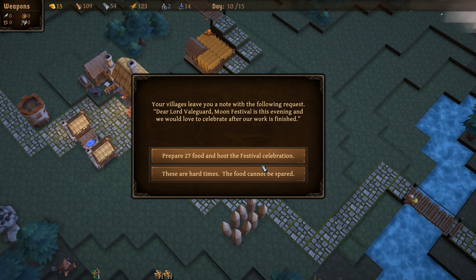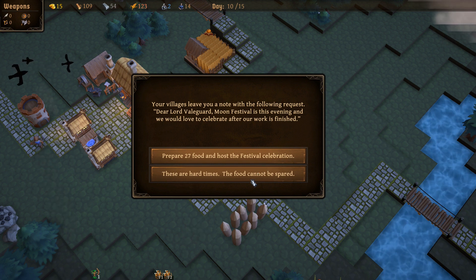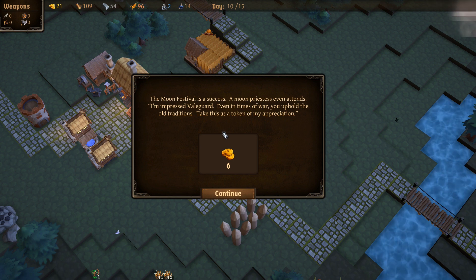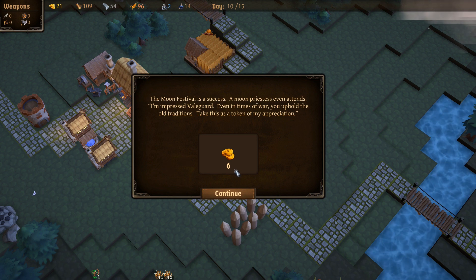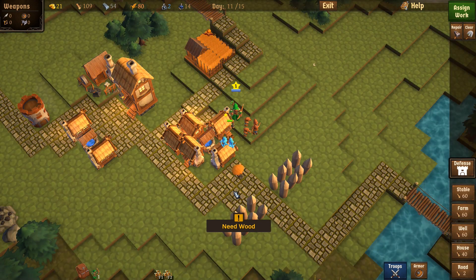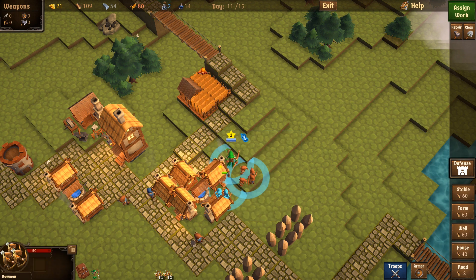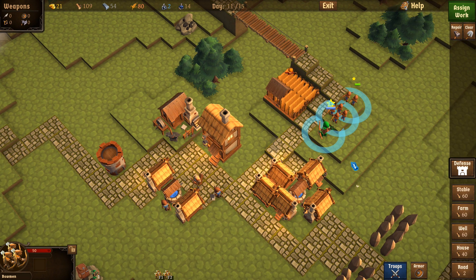Your villagers leave a note: 'Dear Lord Veilguard, Moon Festival is this evening and we'd love to celebrate after our work is finished. Prepare 27 food and host the festival celebration.' The Moon Priest appears: 'Even in times of war, you uphold the old traditions — take this as a token of my appreciation.' Six gold for 29 food — probably not a bargain, but whatever. We need wood — and what is that thing floating there? It's like a mushroom. Go up there on that hill and let's see what we need here.